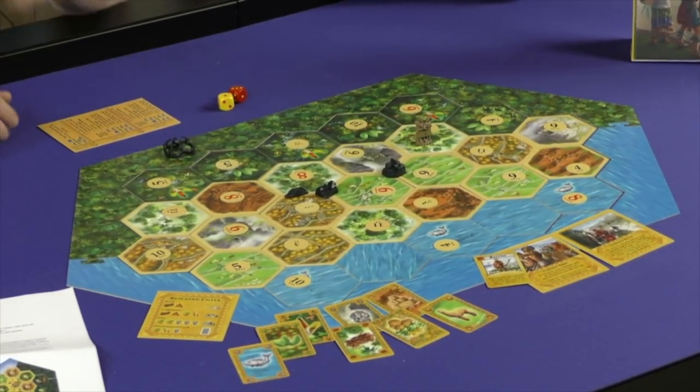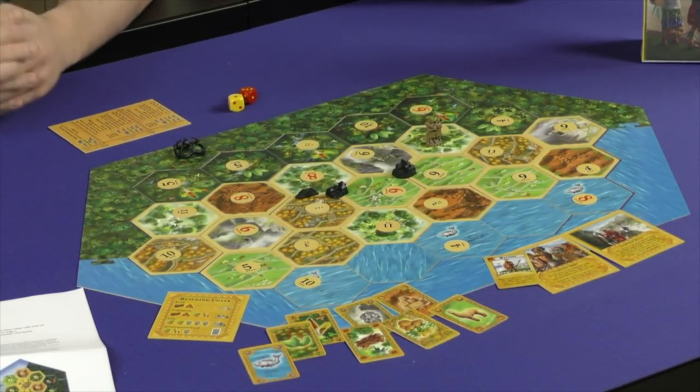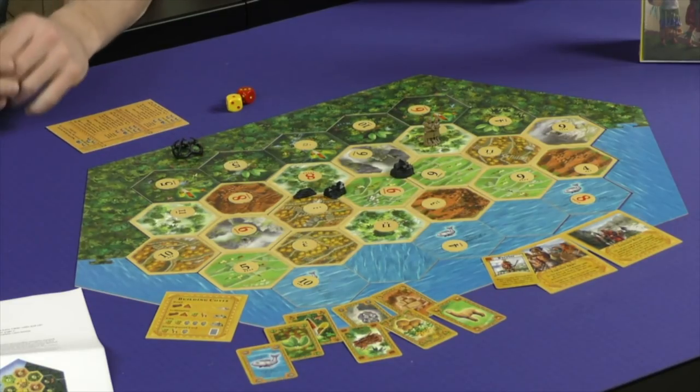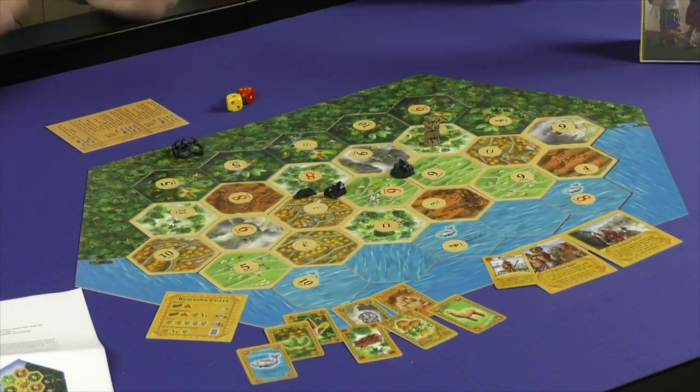Now, what our Histories line tends to do — and we have a few titles in it — is explore an era of human history through the game of Catan. In Merchants of Europe, you're developing trade routes and trading throughout Europe. In Settlers of America, you're expanding your railroads out west.